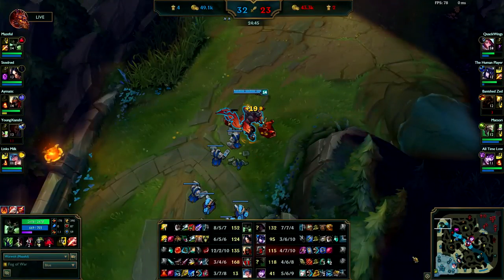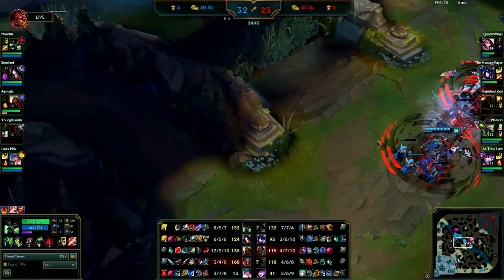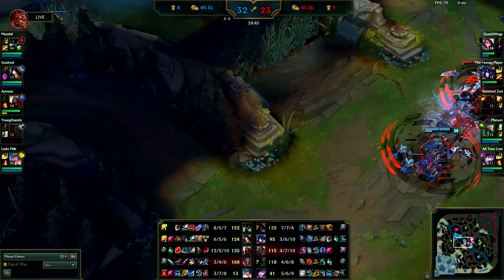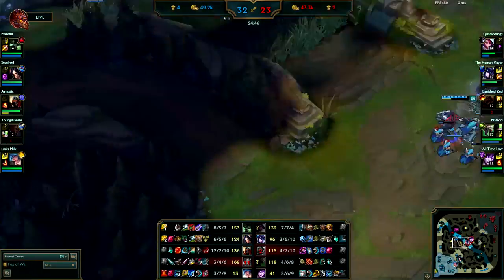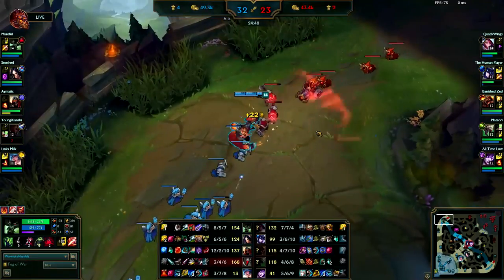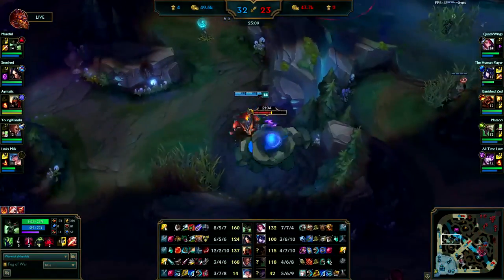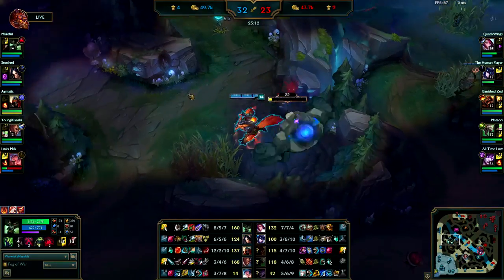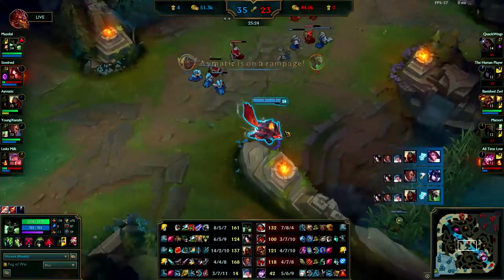Your teammates are grouping back up — move towards dragon or an objective. You guys are really far ahead in gold, there's no reason for you to be split pushing right now. I'd move towards mid and motion for a dragon, and then once we kill their jungler or most of their team we could do Baron. You're grouping — no, don't go back into your jungle, you need to group with your team. You didn't even need that blue buff, you're already full mana.